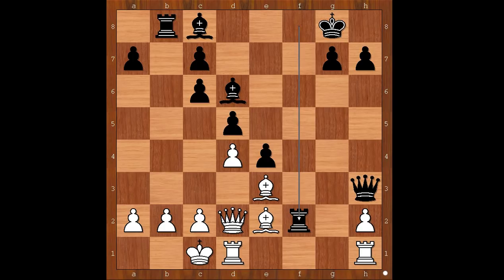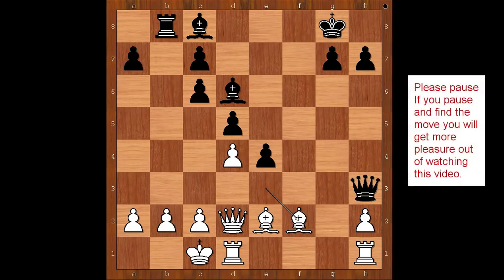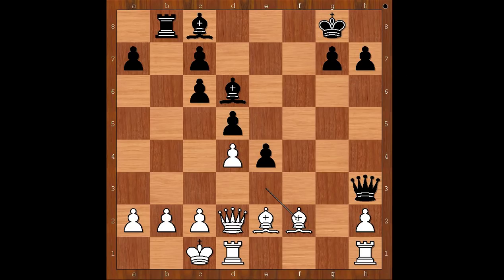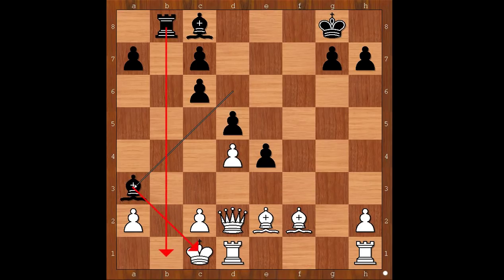It is not clear what is going on. Bird happily captured the rook. What did Morphy have in mind when he sacrificed the rook? Please pause again and find the best move for black. This was the idea behind the sacrifice: queen to a3. What a move. C3 was played. If pawn takes queen, then bishop takes pawn — check, mate.